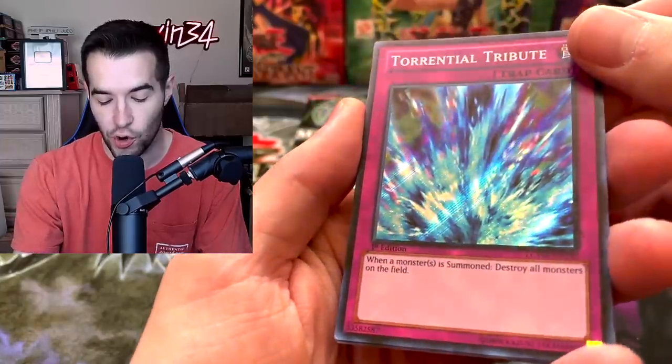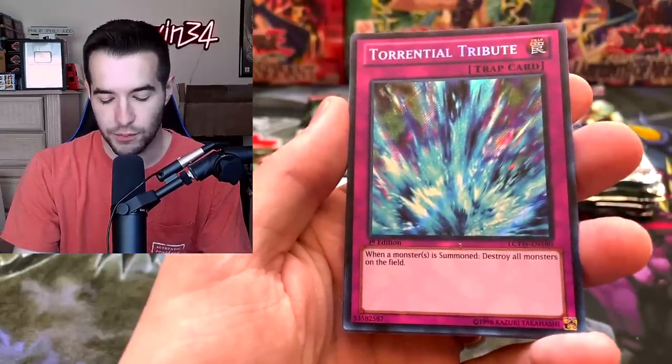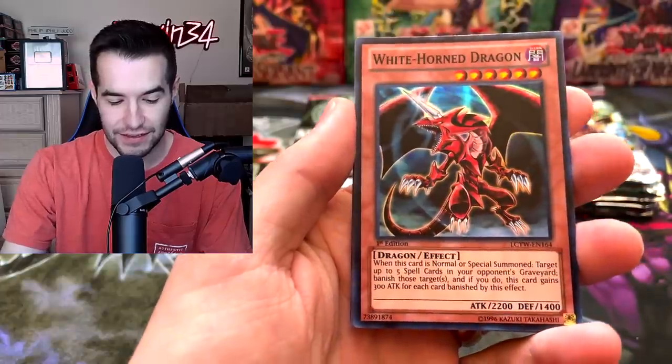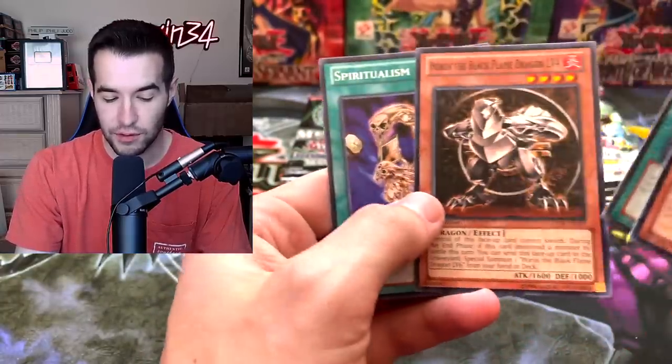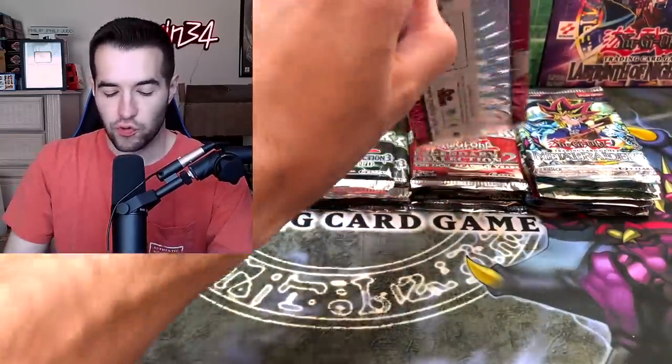Torrential Tribute looks so good. I really like that artwork — it's very simple, kind of looks like ice to me. White Horn Dragon, Magical Dimension — we got two Horus cards in the same pack. That was a heck of a pack. Already off to an incredible start. Moving on to Legendary Collection 2 — I'm getting really excited. These are some of my favorite sets.